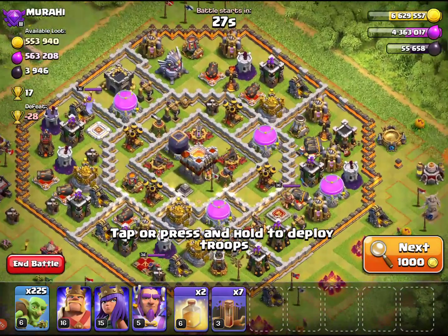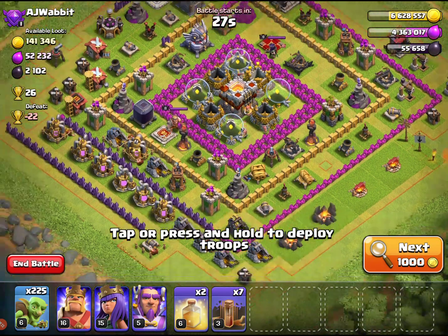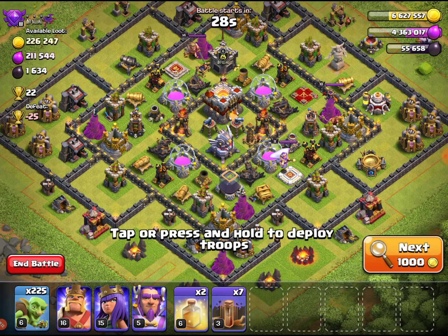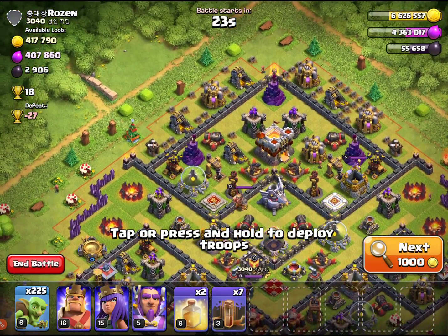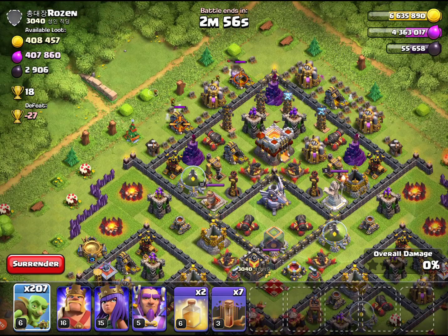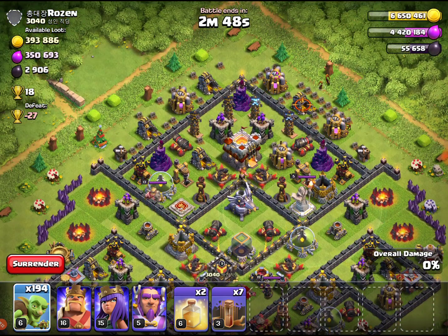A little bit easier — oh man, this guy's in Crystal league and he's farming hard too. No collectors on the outside. You don't have to goblin-knife anything, you just want to snipe what you can on the outside. Bring your quakes just in case you see a base you want to go for. At town hall 11 there aren't too many easy bases — I'll just use a couple goblins to get what I can. You don't have to use all your troops, just a couple here and there while you're constantly making troops on the back end. Let's get some loot.